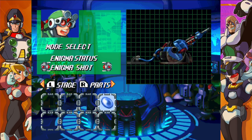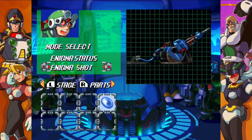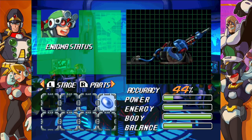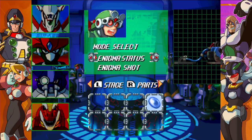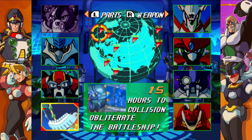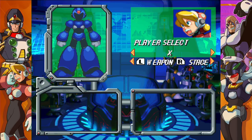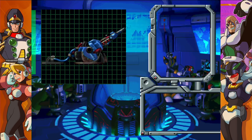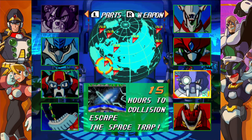You're leading this quick look Ben, so you have to talk. So yeah, you've got these things here, you can equip — basically you have 15 hours till collision, and each time you hop into a level an hour goes by. You're trying to get stuff for the Enigma Cannon to stop the thing that's crashing. You also unlock more and more weapons and stuff as you play.